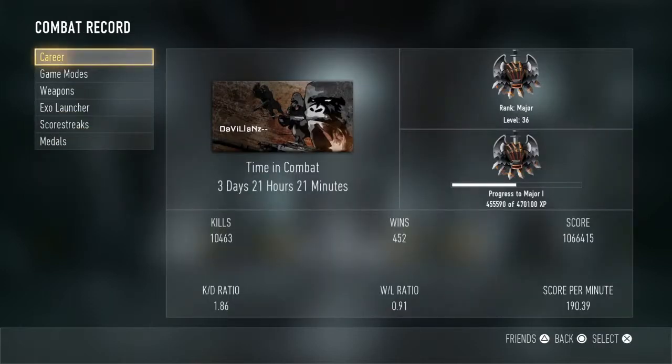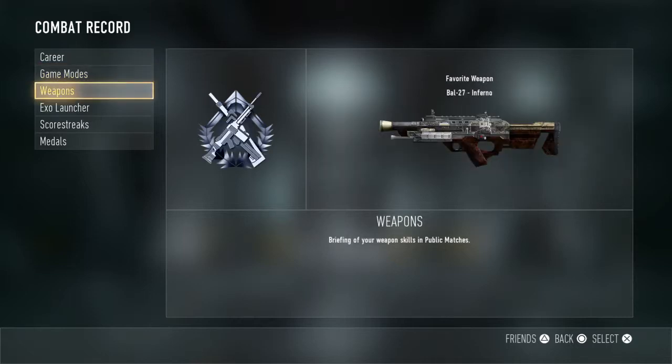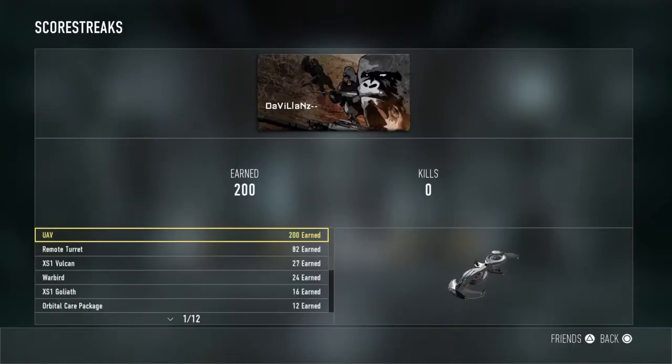Here's my KD ratio: 1.86, it's not that bad. Win/loss ratio is at 0.91, score per minute is 190. The reason my score per minute is low is that I mainly use UAV — I don't go for high scorestreaks, but when I do I'm planning on getting them. My favorite weapon is the bow.